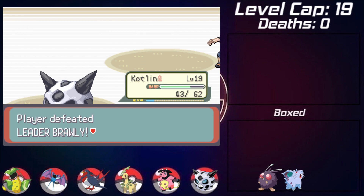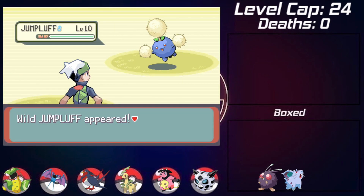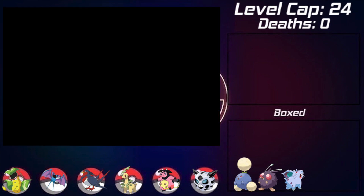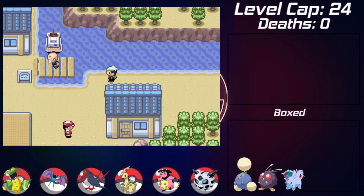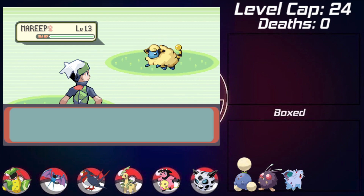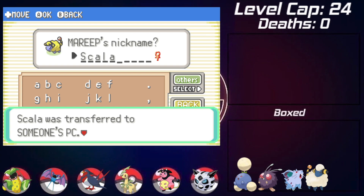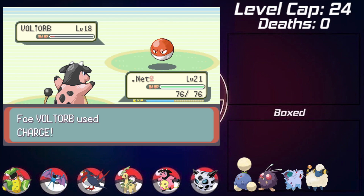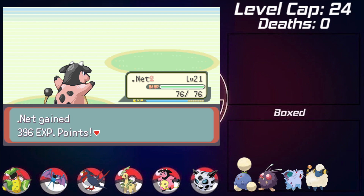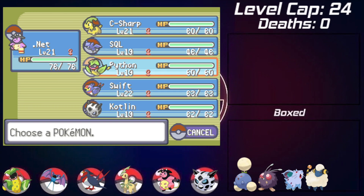In Dewford I get the Old Rod and fish for my next encounter - a Jumpluff that I nickname Javascript, just to build out the team. Right above Slateport City I run into a Marill that I name Scala. Up next is one of the more difficult May battles, but fortunately since everything is randomized it wasn't too bad. She leads with a Voltorb which gets taken out with a couple of Stomps.